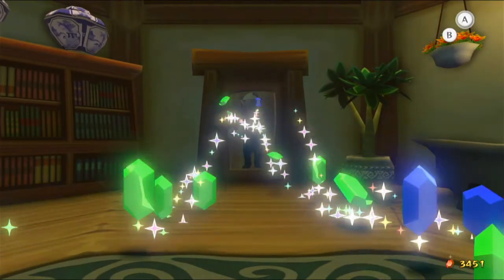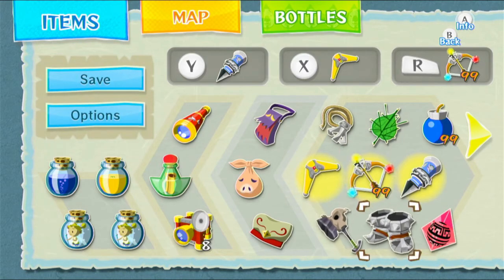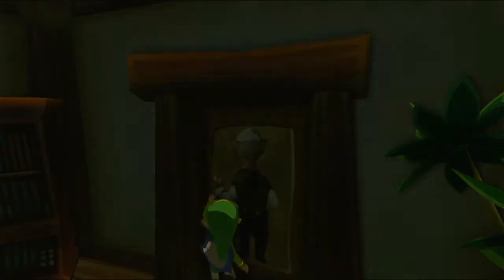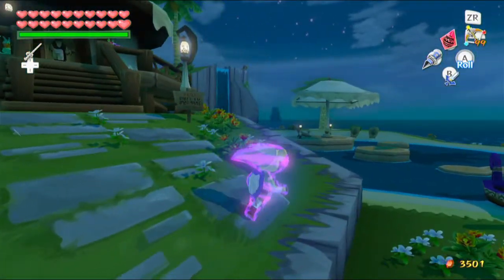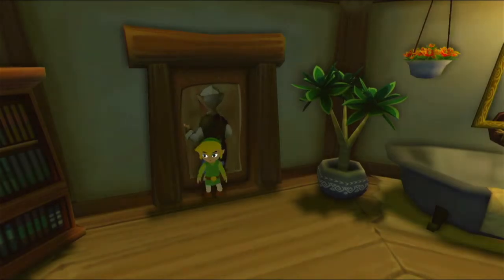And more rupees, which reminds me — I actually never showed how the magic armor looks when using it. I can't do it in here though. It reminds me a lot of the technology in the Tower of the Gods, in its design at least, which I think is pretty cool. We can activate and deactivate it. I guess it doesn't use rupees if you don't get hit — so if you do get hit you'll lose health. But considering we beat the final boss without using it, anyway let's go back in and see what's next.